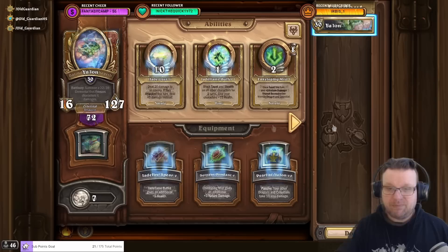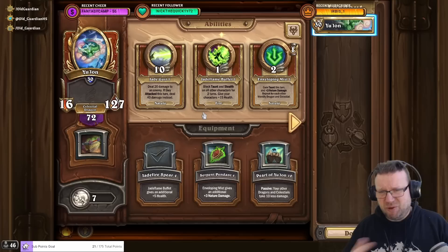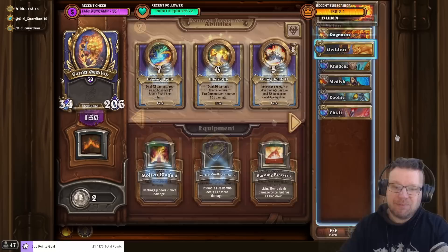The other potential merc to consider is Yulon. Yulon with Jadeflame Buffet can activate fire combos, but Jadeflame Buffet doesn't scale very well so you don't get much health from it. More importantly, Yulon does not have a fire damage treasure. If you bring Yulon, you're using a slot where you cannot get more fire damage — that's why I didn't include Yulon.